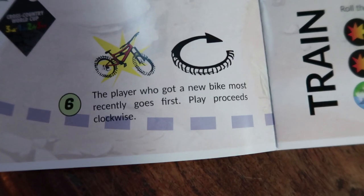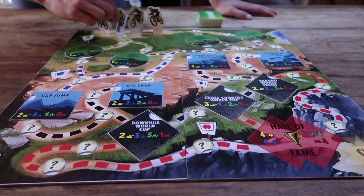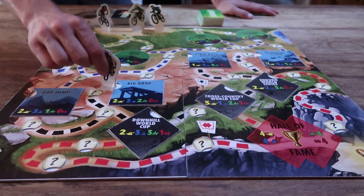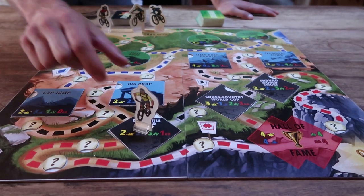The player who got a new bike most recently goes first and play proceeds clockwise. The goal of the game is to be the first to travel from the trailhead through all three levels of features, get to the hall of fame, send it, and reach the golden burrito.